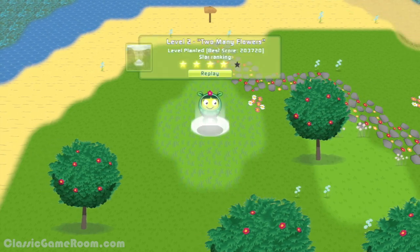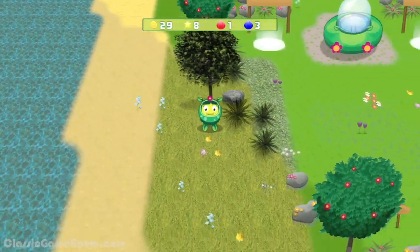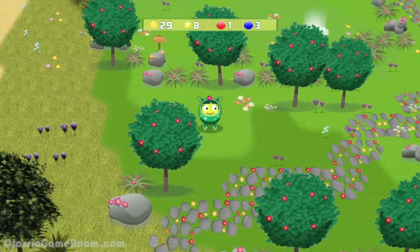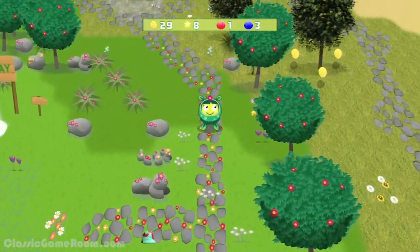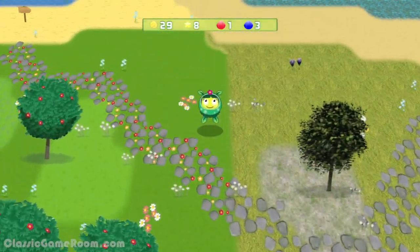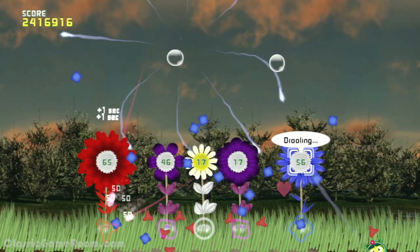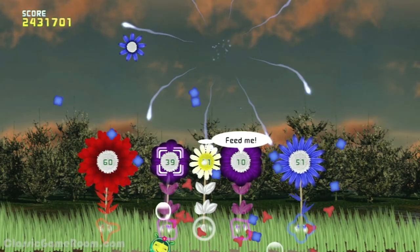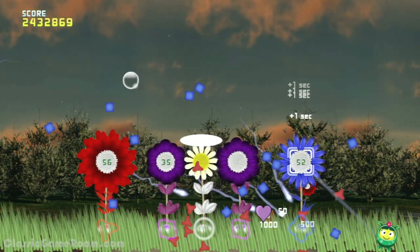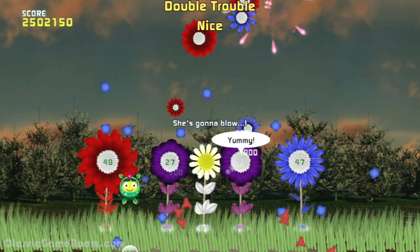You play as this little alien explorer thing who crashes on a weird planet and notices right away that the landscaping sucks — so I guess you're also a judgmental little alien explorer thing. But it works out, because you happened to be delivering seeds at the time. So before you worry about getting home, you decide to fix the landscaping by planting the seeds you were supposed to deliver. So you're a judgmental little alien explorer who's also a terrible delivery guy.